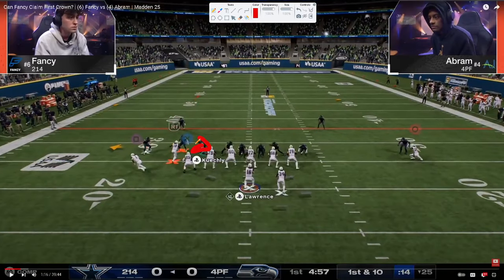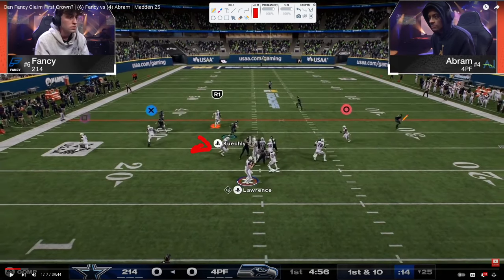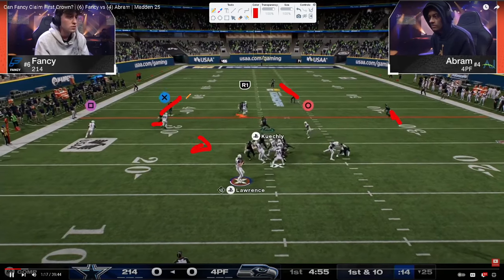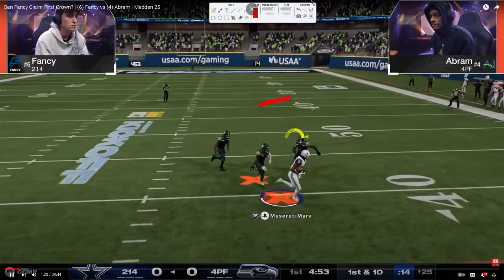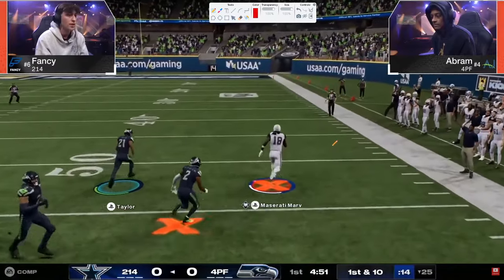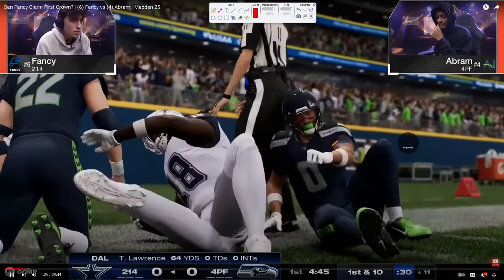Abram turns into this defender and users him. We've got coverage on the right side, a flat zone, and a deep third — kind of a cover three base defensive shell. Fancy does have this crosser and tries to fit it in with a nice click-on catch. He gets out and gets all the way down to the 10-yard line.